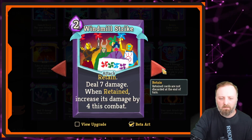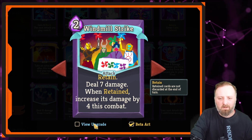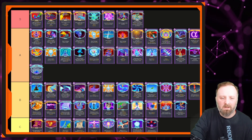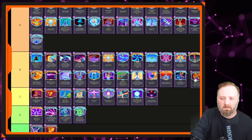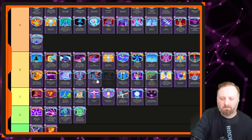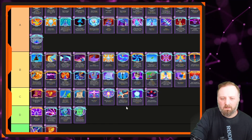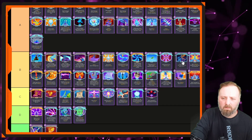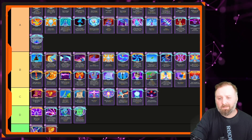Windmill Strike — Retain, deal 7 damage, and the damage increases every time you retain it. It's just okay. It costs 2 mana and you're going to be holding on to it for three or four turns before it's even worth playing. I like the card but let's be brutally honest — it's not a very good card, just an okay way to deal damage. Windmill Strike is B tier. Actually, I've seen these cards and I think it deserves higher — let's move it and Swivel up a bit.